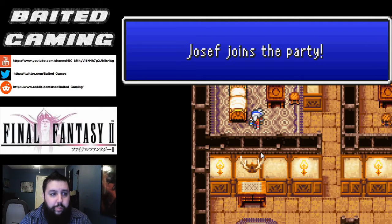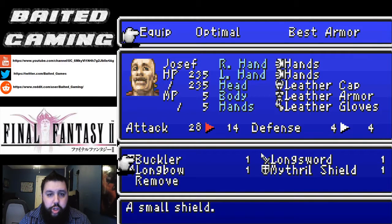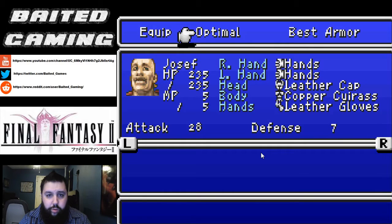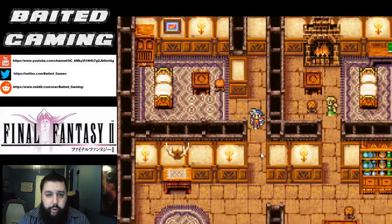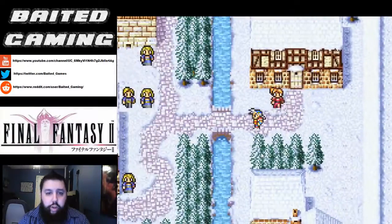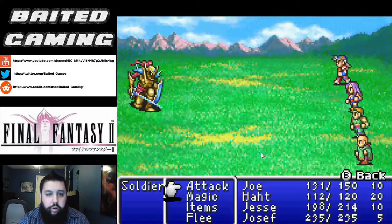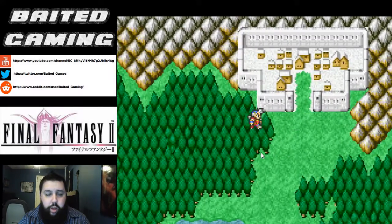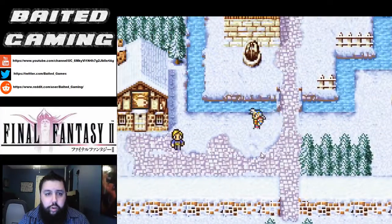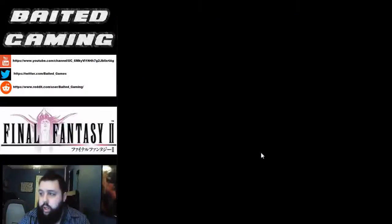Joseph is going to join our party for now and he's a pretty powerful monk. We're still going to equip him with a shield and whatever optimal armor we can get on him. We are going to head out of Salamand and go back to the Semite Falls, which is to the west following the mountain path and then following the river back to the east. We're conserving MP at this point, so we're going to go back into the inn, get a full night's rest, get all of our stats back, and then continue heading west.